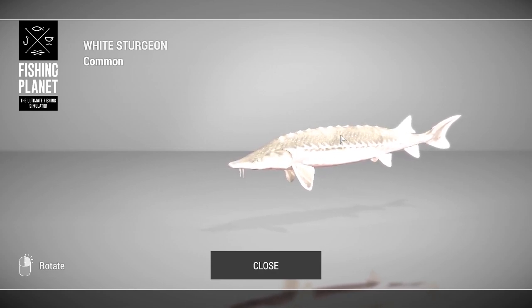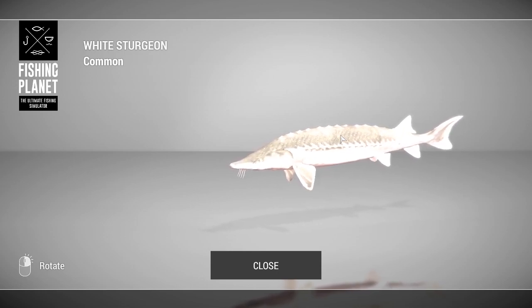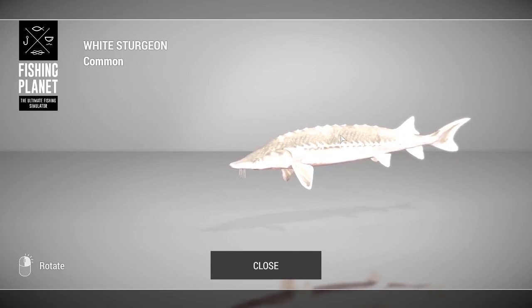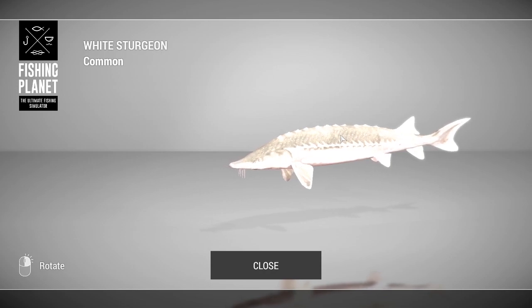Now on to the big bad boy of San Joaquin Delta — the white sturgeon. It only comes in common, and it's very popular mostly for the weight. For guys with large keep nets, you're able to fill your net a lot faster than farming steelhead, Chinook, or stripers. A lot of people fish for these because they give you a ton of XP at once — you usually see guys getting over 1,500 XP every single sturgeon they catch.